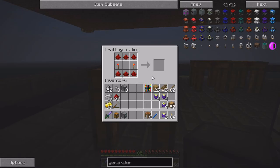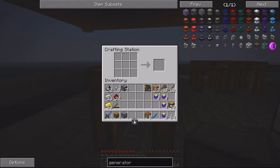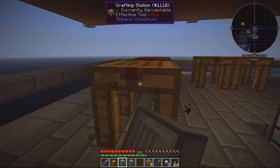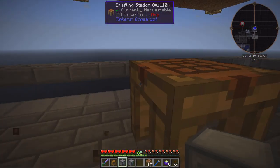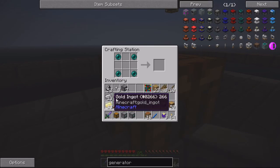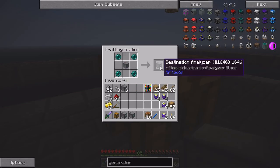The next thing is our dimension dialer - our dialing device. It's really easy: just the machine frame, six redstone dust, and two redstone torches, and this gives us our dialing device. This is for actually dialing into our dimension so that when we get on the teleporter we teleport there. This next one is more or less optional - the dimension analyzer - and what this will do is tell us beforehand if the dimension we're going to is safe.